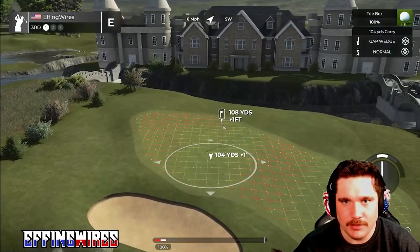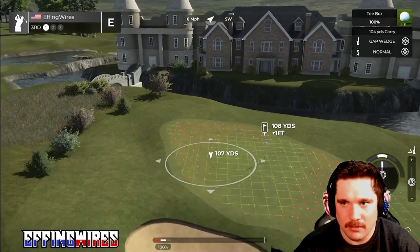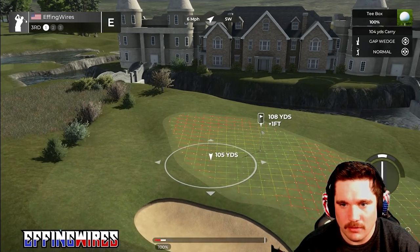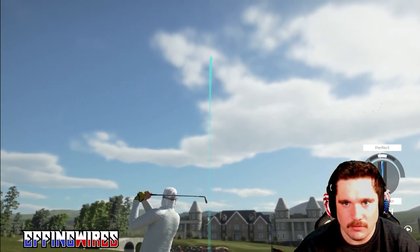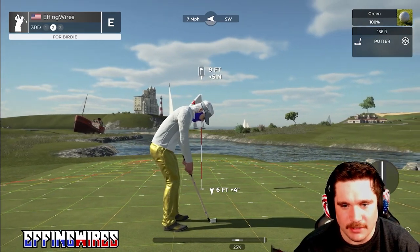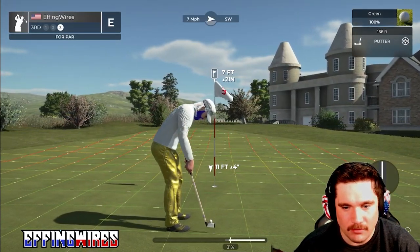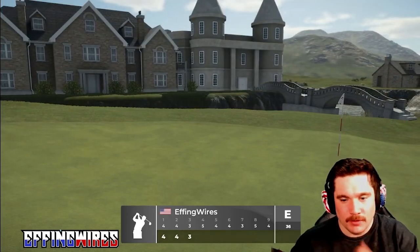Okay, we got a gap wedge, six mile an hour wind — it is going to push it a bit. I didn't even do that. See, now backspin. This is a leaker — these putts get in my head. It's downhill, it's a leaker. Oh, it straightened out though. Oh my god. I bought it! I bought it! We're playing even so far — I'm loving this course.